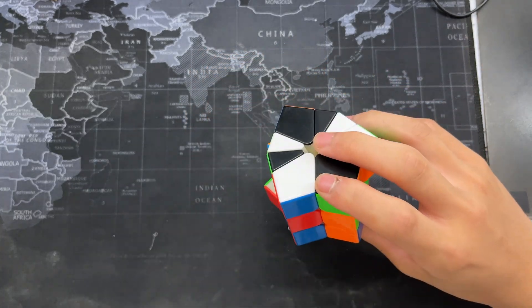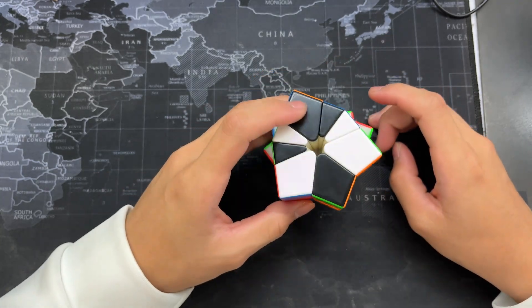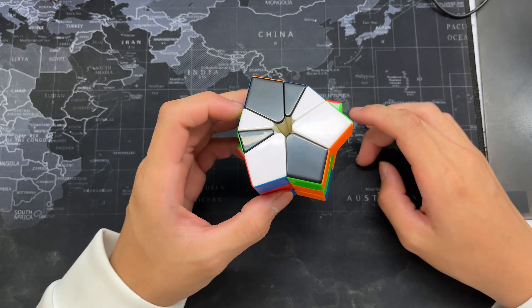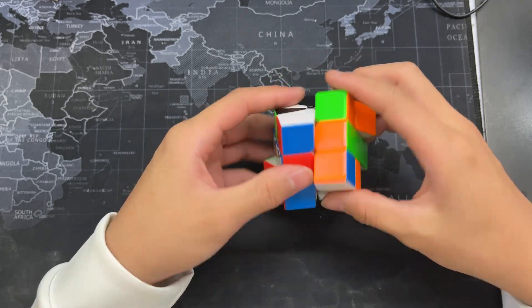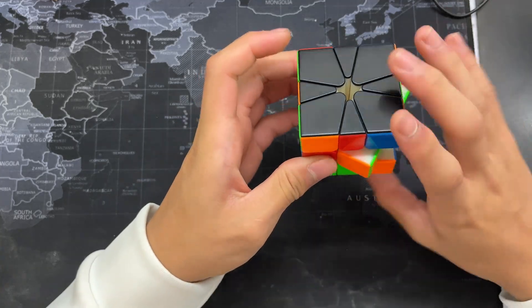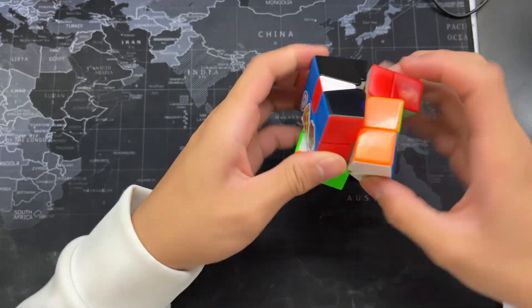For my second solve, I didn't do any CSP. I just go straight into CS. Also, this is my best solve — 7.94. That, and then OPL, and I do JJ, and Z with a bar flip.